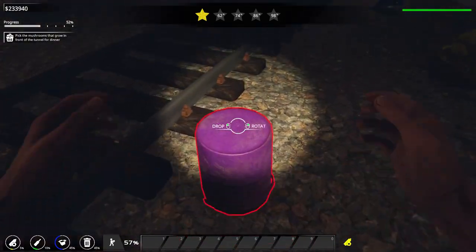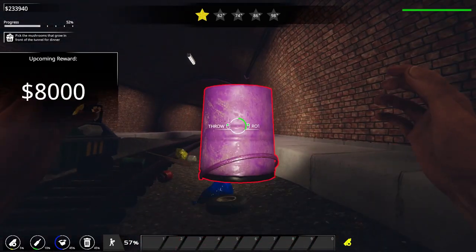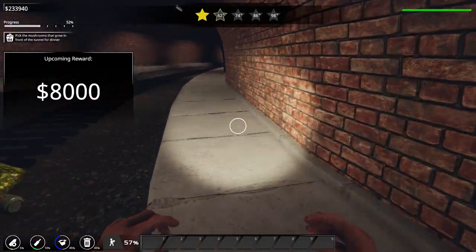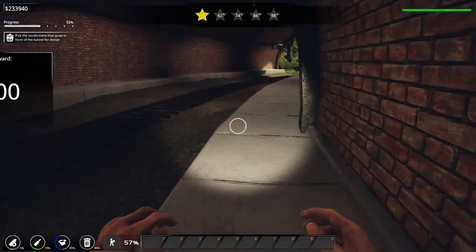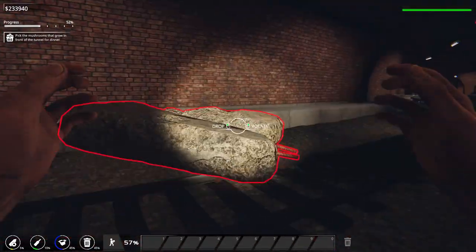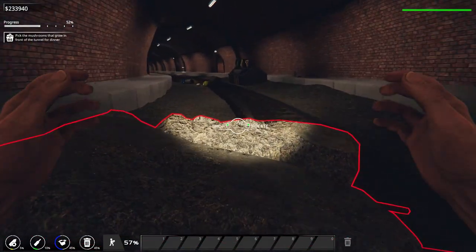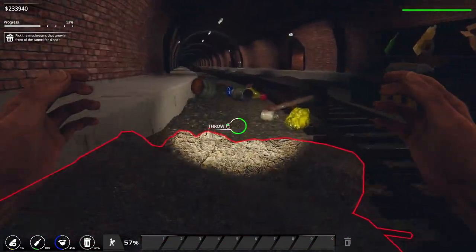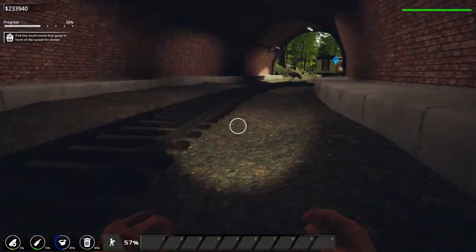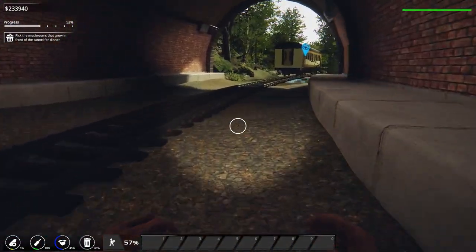We got the mountain powers unlocked, cool. Did you guys see what the objective says? Shall we go see what that is? Let me see why I didn't notice this on the first round. I'll just toss it over here. Pick the mushrooms that grow in front of the tunnel for dinner — I thought I already picked them all, but let me see.